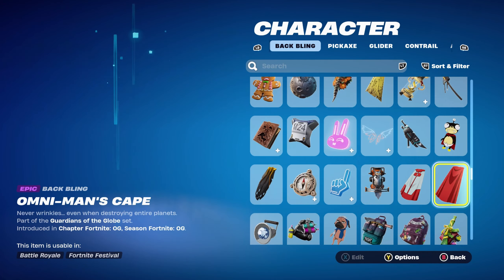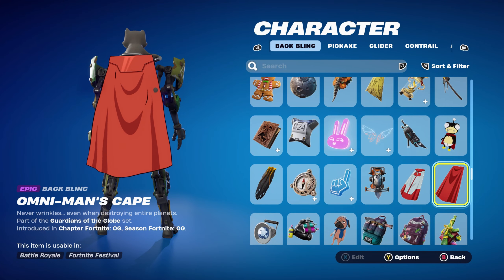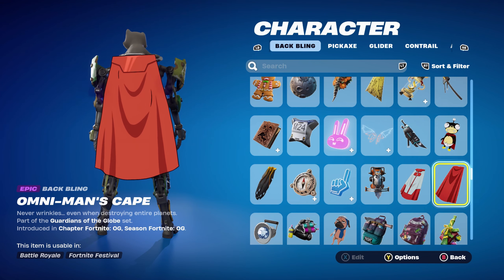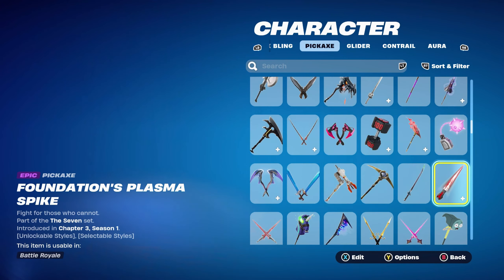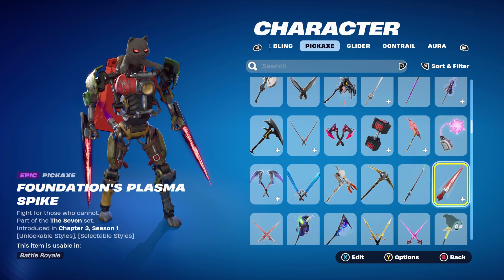For combo 9 I'm using a cape back bling — Omni-Man's Cape, part of the Guardians of the Globe set introduced in Fortnite OG. Using this for the red. You can use any cape that's red or black themed, or use the emote cape that comes with customizable superhero skins and have it black and red — that would work nicely as well.